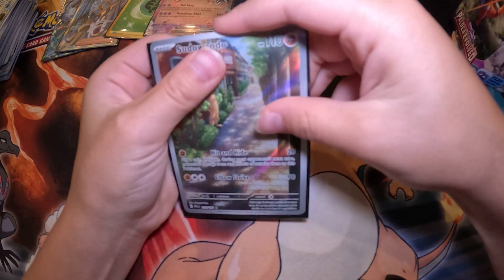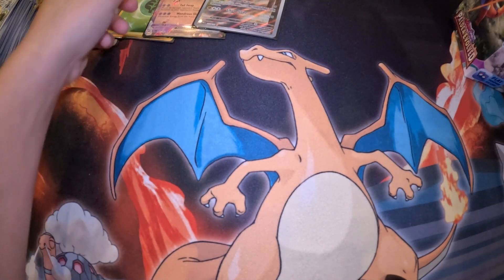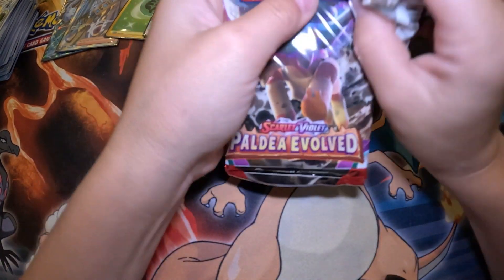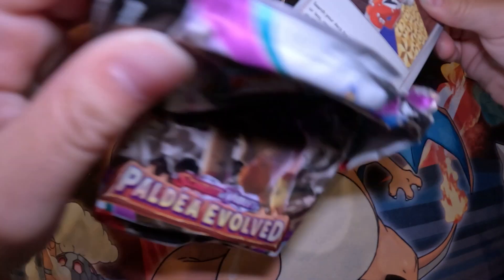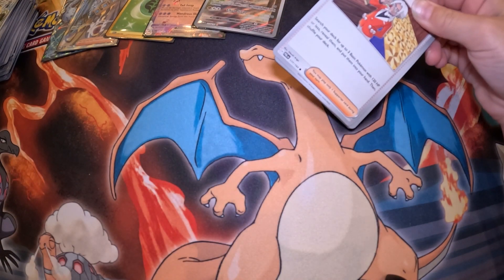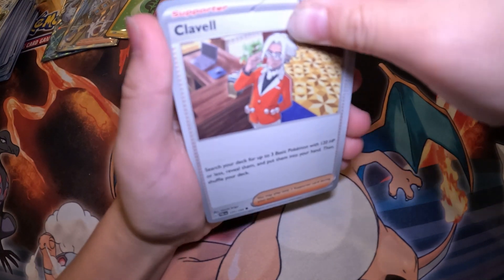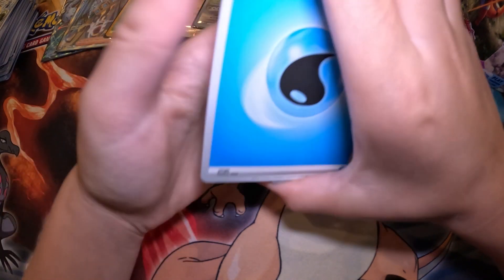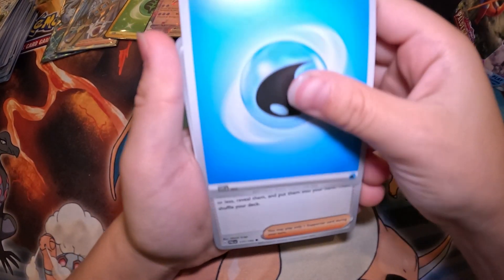It's kind of hard to tell if it's going to be a trainer or anything else. You never know if it's going to be a trainer or a full art — sometimes the edges will give it away because the art comes out of the picture on the edges. Card Party — Chloe really liked me, I don't know why, I guess she just liked my personality.